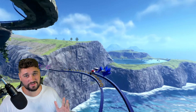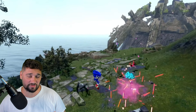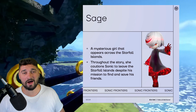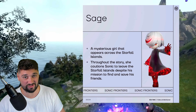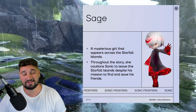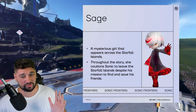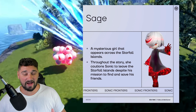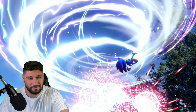We got a lot of Sonic Frontiers footage shown off today at the Nintendo Direct Mini — was not expecting that. So let's just get into everything because there's a lot of info you probably missed. We got our first look at what looks to be the ghost girl that we've all heard about. Her name is Sage, and this looks like the first villain. It says she is a mysterious girl that appears across the Starfall Islands throughout the story and cautions Sonic to leave despite his mission.